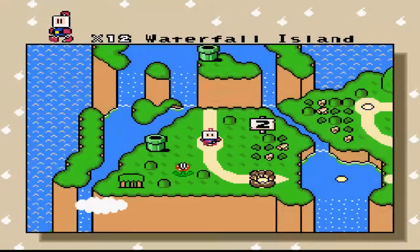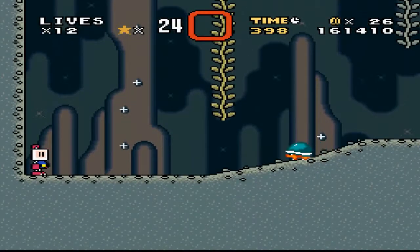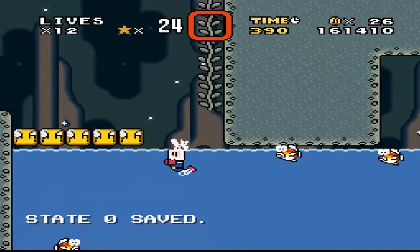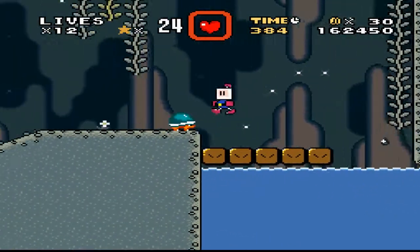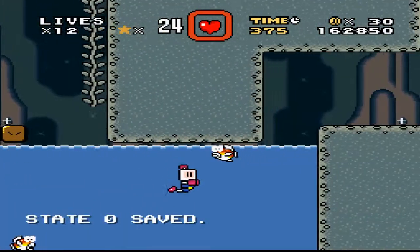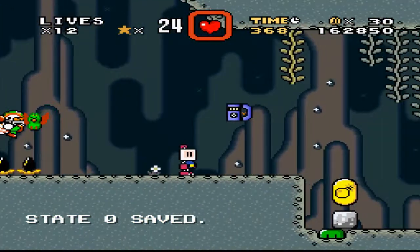Excellent. That takes us down to the red cave. Yeah, we ended in a cave and now we're starting in a cave. Oh, we can't climb these. Fair enough. Oh wait a minute, this looks familiar. This looks like Vanilla Dome 1. Is this an exact replica of it or something?